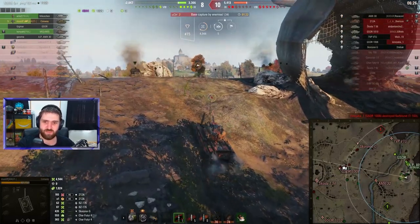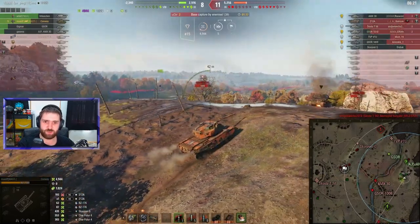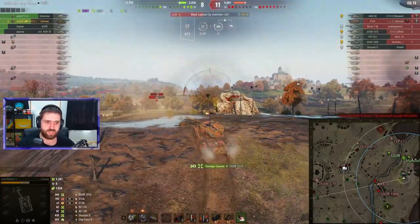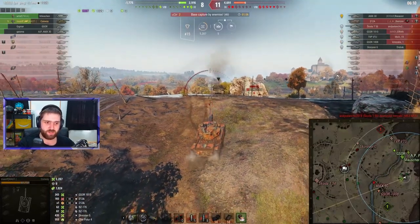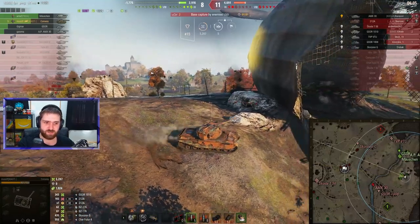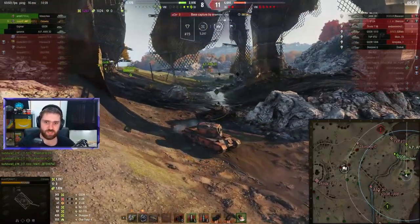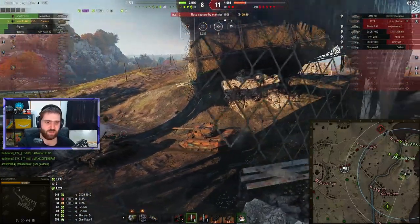But the west has fallen — everyone who was over there is no longer in this battle. Down by two vehicles, about 2,000 HP. The GSOR is pushing towards the southern corner. Maybe switch to a HESH round and put one into the GSOR — staying with APCR auto-aim to get the shots out into the GSOR, putting them down to 700 HP. The base is being captured as well, with one minute left on the cap. There are an AMX 30, a GSOR 1008, a GSOR 1010 — two GSORs going together towards the south, and a healthy Mausschen.